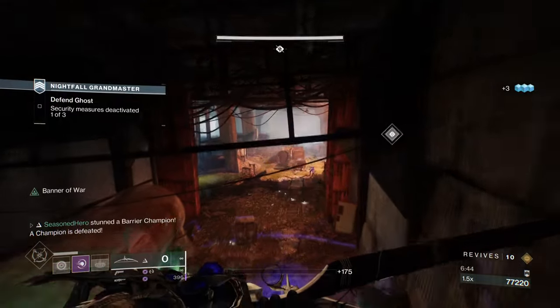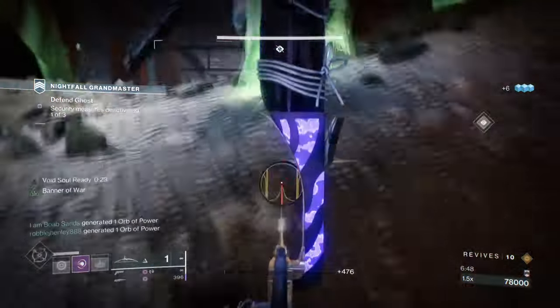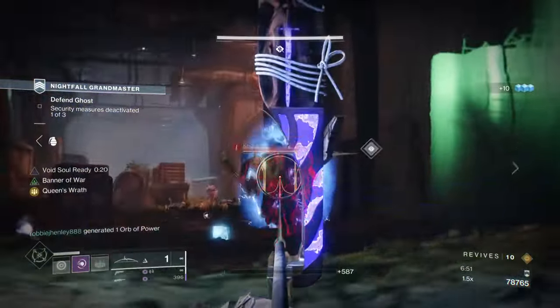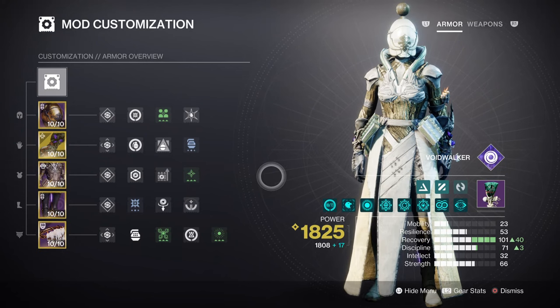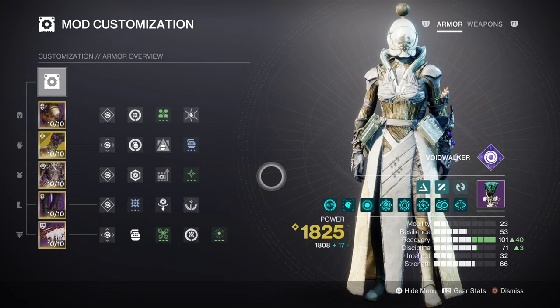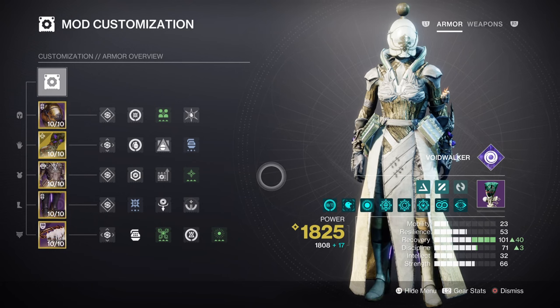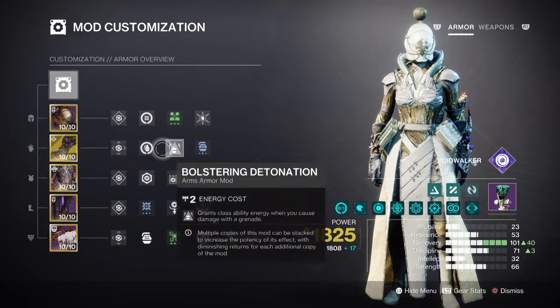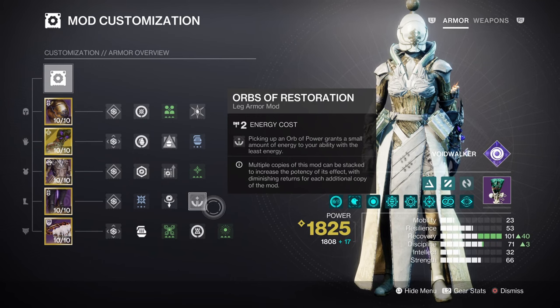For the mods and stats, Recovery at tier 10 and Discipline at tier 10 are pretty much the only two stats players will need to 100% invest in, which is great from a new player perspective. Recovery at tier 10 will provide users a 48-second cooldown upon use and will become shorter over time if you use the Brazen Heritage Origin trait and Void Souls for full effect. This is an easy stat to reach at tier 10 without mods, as long as you invest in high recovery stats on armour. However, having Bolstering Detonation and Orbs of Restoration mods as extra add-ons is useful for progressing your stats as you casually play.